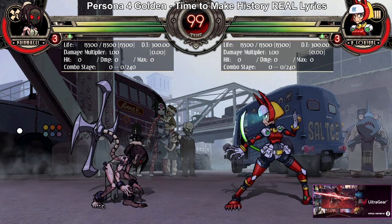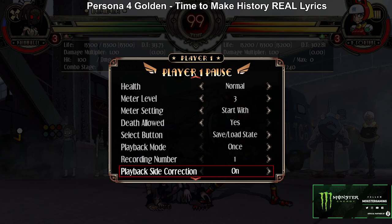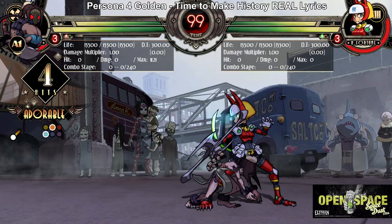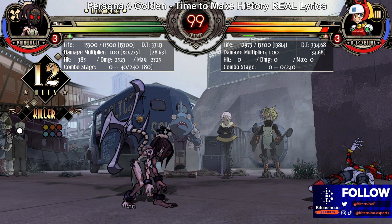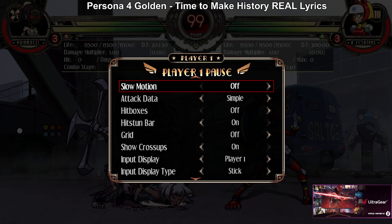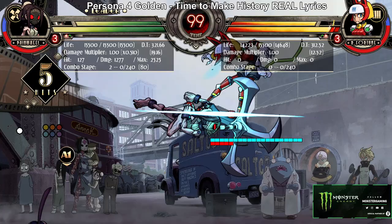Miss Fortune doesn't have the best assists, but she does have decent ones. This is a DP assist, and it's a decent lockdown assist, but the issue is most characters have a lot of trouble converting off of it because it launches them so high and doesn't knock down. You need a character that can actually reach that angle — some can, but it's really hard and takes practice.